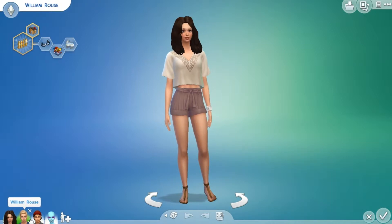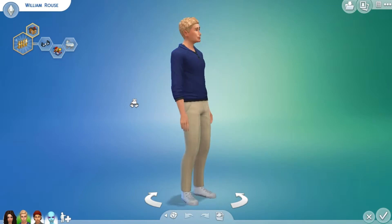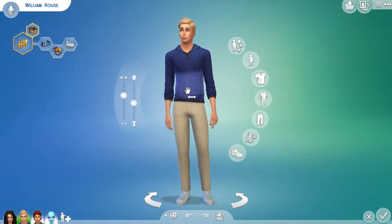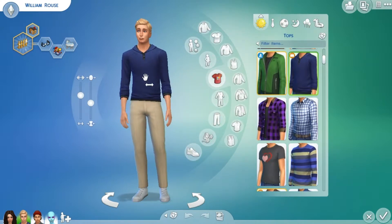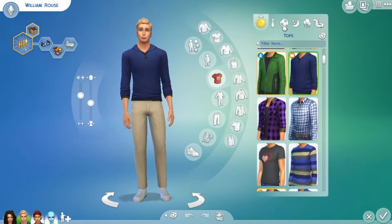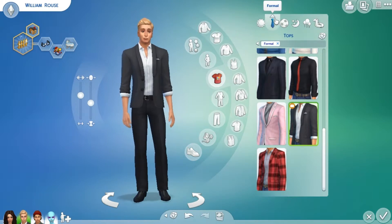Up next we have William Roos - pretty fancy, pretty good looking if I do say so myself. He is also wearing things from Get to Work - this sweatshirt is from Get to Work, his pants are from the base game. And this is formal wear - very handsome.